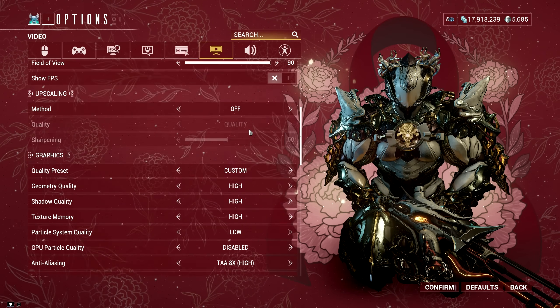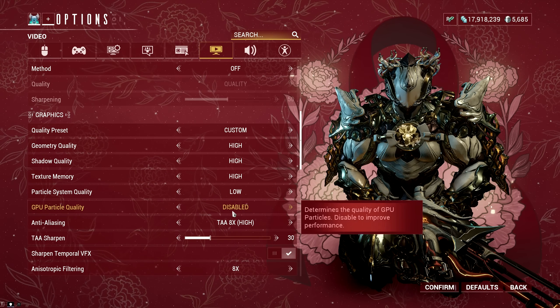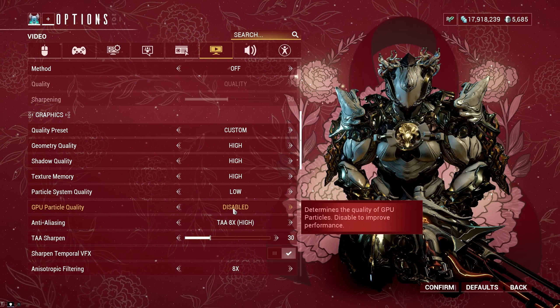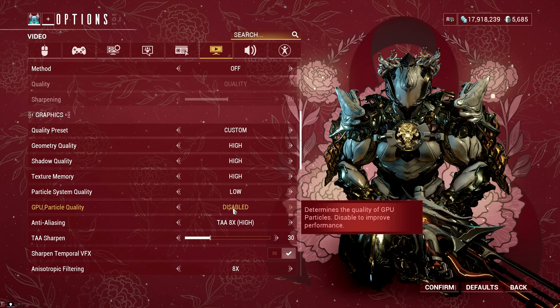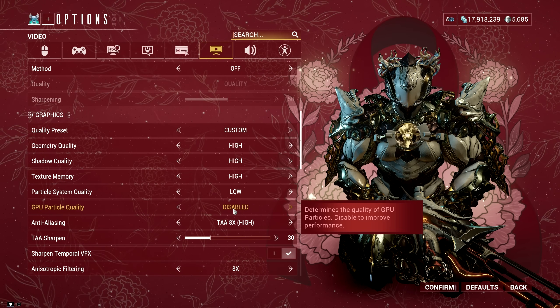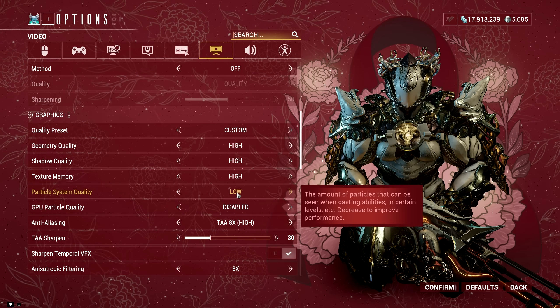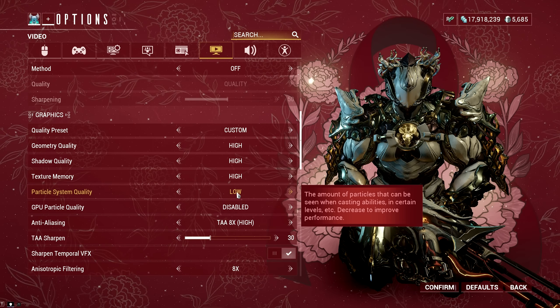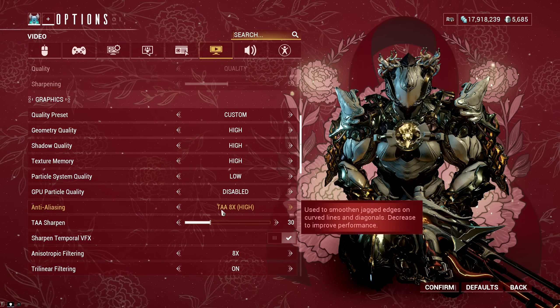Getting back to the Display settings, turn Geometry Quality, Shadow Quality, and Texture Memory to the highest value, while disabling GPU Particle Quality, as particles in this game can look annoying and don't always give a clean look. While recording, those particles can turn your videos into exploding colors that hurt the eyes. If I could also turn off Particle System Quality entirely I would, but right now you can only set it to low.